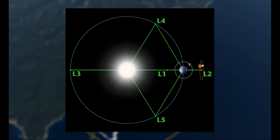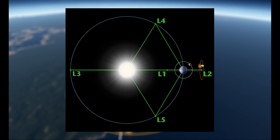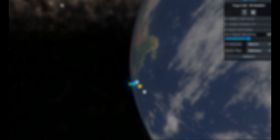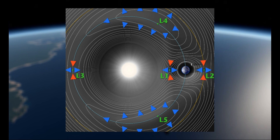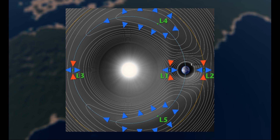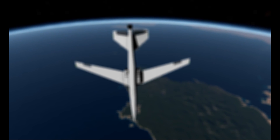Lagrange points are special points in space where, in a three-body system, the bodies remain motionless relative to each other. Usually, the gravitational fields of the two larger bodies cancel out at a specific point, resulting in zero net force on the third object. These Lagrange points can be viewed as flat points on a topographical map of your solar system — if we modeled 3D space as a 2D plane with the third dimension representing gravitational slope, these are flat spots where a ball wouldn't roll. Lagrange points are very important for space exploration, but can't be taken advantage of in either game.